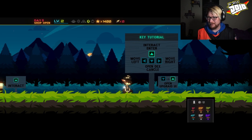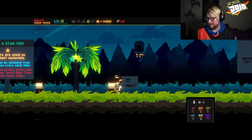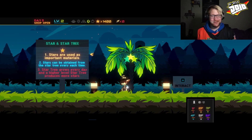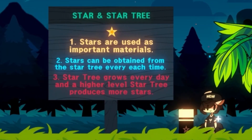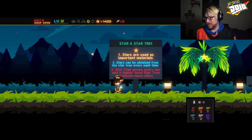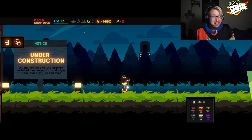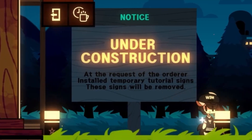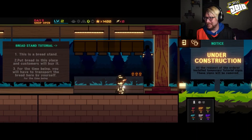My interact button is X and Y, and my menu is A. Weird controls, but that's fine. Star and star tree — stars are used as important material. Stars can be obtained from the star tree every each time. The star tree grows every day, and a higher level star tree produces more stars. Interesting. I guess we're still gonna go left — I don't know why I decided to go left instead of right. Maybe it's just like me thinking about Pitfall back in the day. Notice: under construction. The request of the order installed temporary tutorial signs — these signs will be removed.